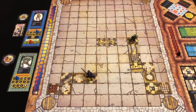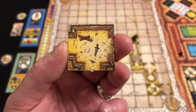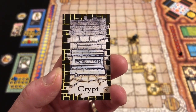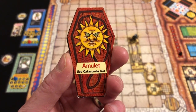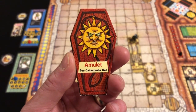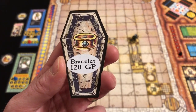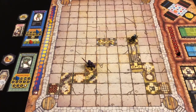Thargrim, on a chasm space, can only go north — not the best room but not the worst. We draw a room card and find a crypt. We take the top card from the crypt deck — it's an amulet from the Catacombs expansion, which I can't use in this playthrough, so I discard and draw again. This time we've found jewelry worth 120 gold pieces. Thargrim is the first hero to find something of value.